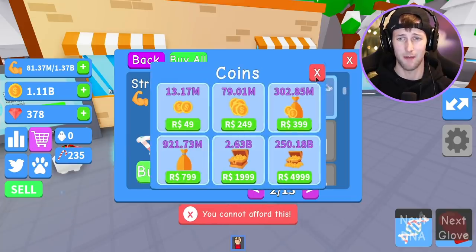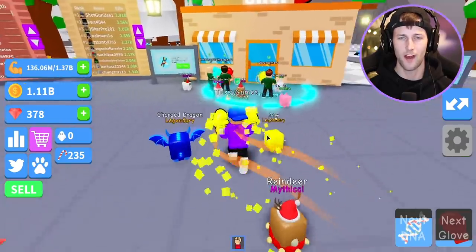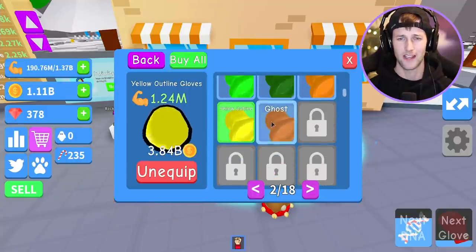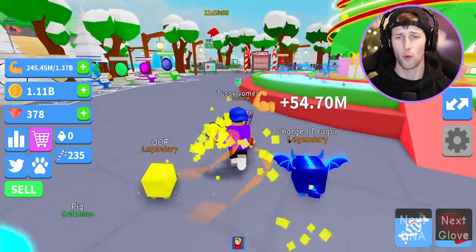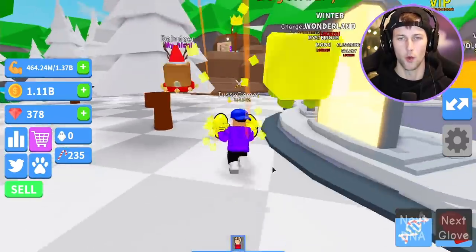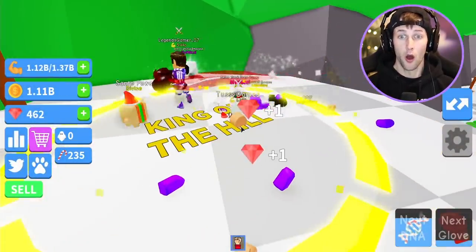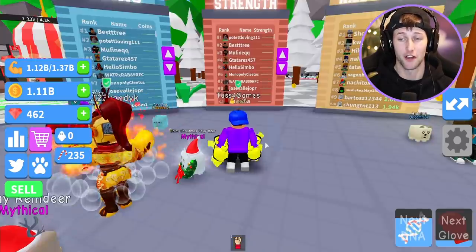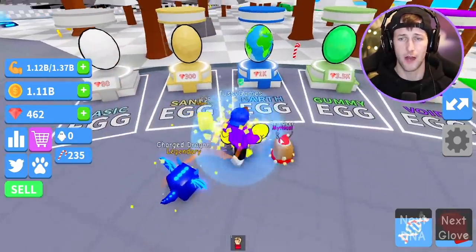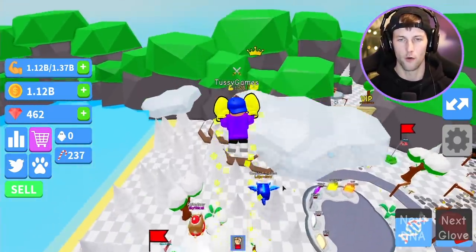We're rocking the yellow outline gloves and the snow DNA. Is anybody doing king of the hill? This guy wants a piece of me — we gotta fight him. He's literally a legend, there's no way I'm going to be king of the hill against him. Should I buy another egg with 462 gems? I really wanted to get the gummy egg — kind of sad about that.